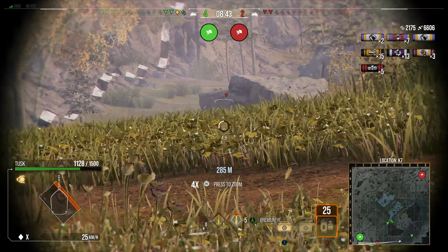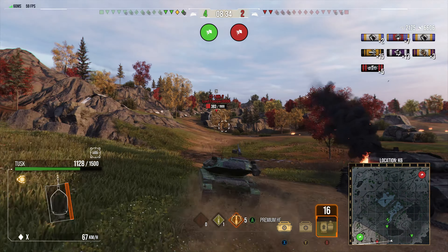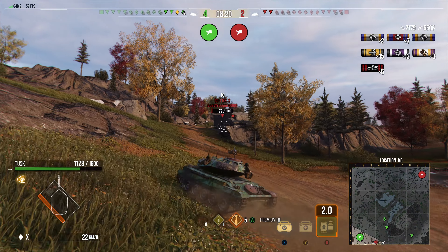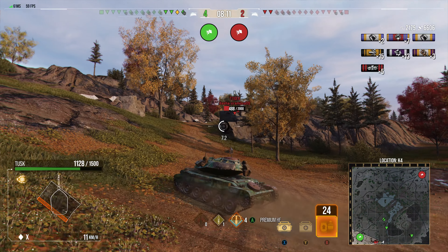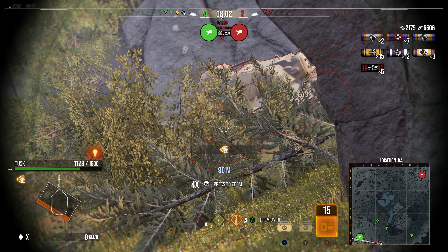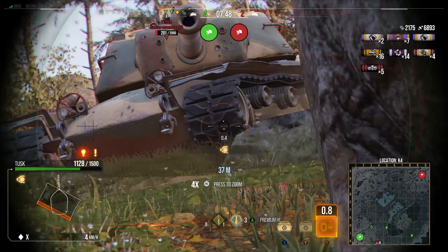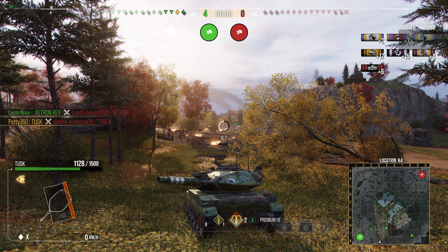We're up to 6.6k damage with 2.1k assist — an absolutely cracking game. Two tanks left on the enemy team: the Contra Caro and the E4. I close the distance carefully. We snap a shot at the Contra Caro but it misses. We get the shot into the tracks of the E4 for tracking assist. The E4 comes after us — good night Mr. E4! HE into the tracks finishes him off, and luckily the Contra Caro Mark 2 gets shut down. We secured top gun with that kill on the E4.